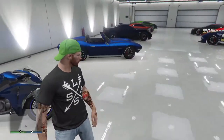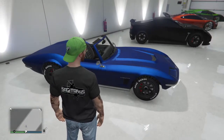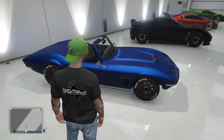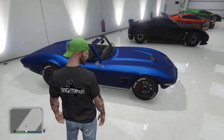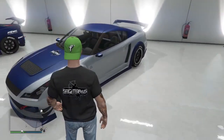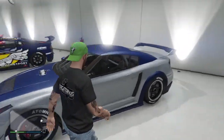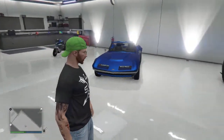I did use the paint glitch to get this color, as well as the color on my Coquette Classic. I really like the Coquette Classic — I was torn between whether I wanted the hard roof or the convertible version, and I ended up settling on the convertible after having purchased both. It's just a good sports car. If I notice a lot of people are using Elegies, I'll probably use my Elegy in a race, but it's not really my go-to vehicle — I really don't like the Elegy that much.